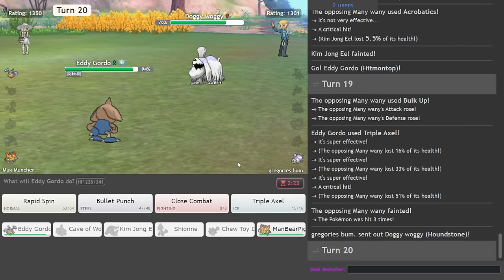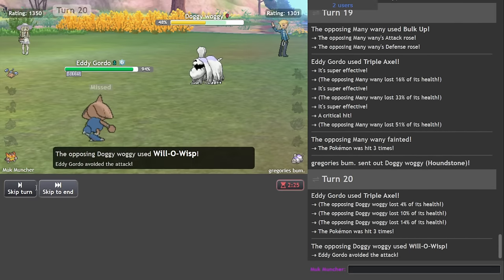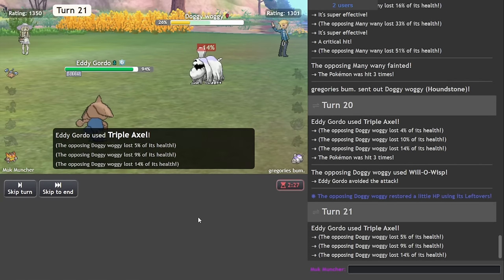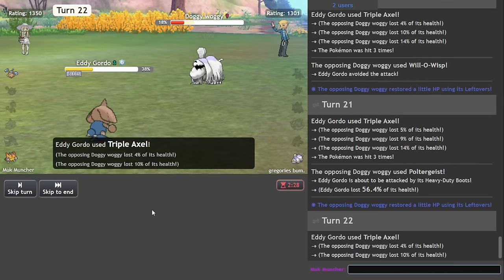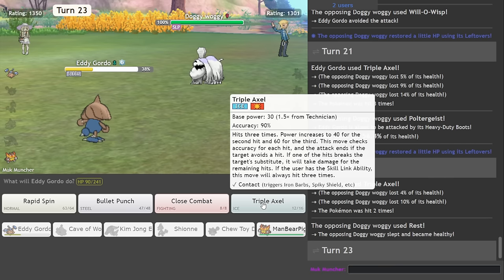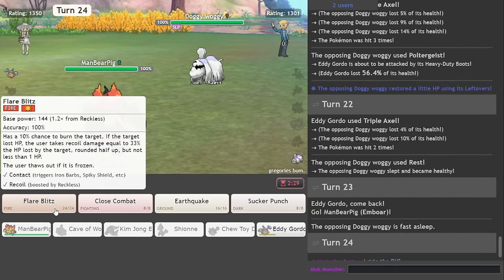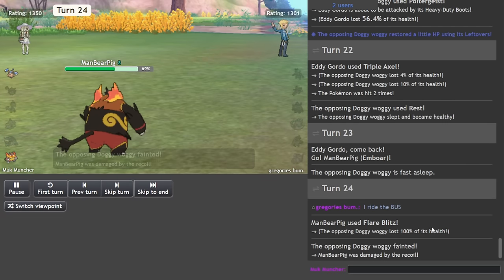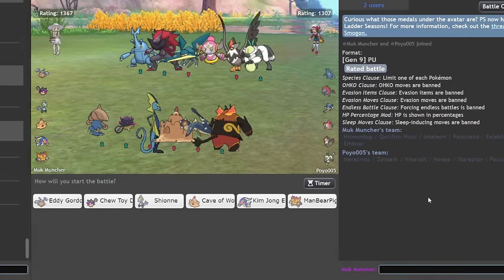Good work, Hitmontop. I may as well go for damage on this — see what I can do. It obviously does nothing to Houndstone, but it's something. And we've got good old Emboar to finish it off. He does Rest, of course he does. Thanks man. Straight to Emboar — he is not Rest Talk, so Banded Blitz is the way to go. I ride the bus. What the fuck does that mean? Alright, next one.